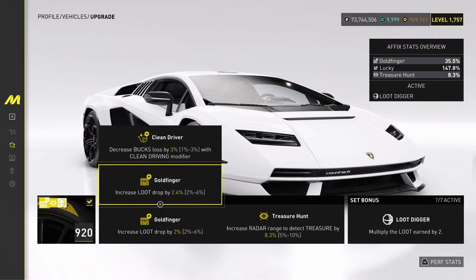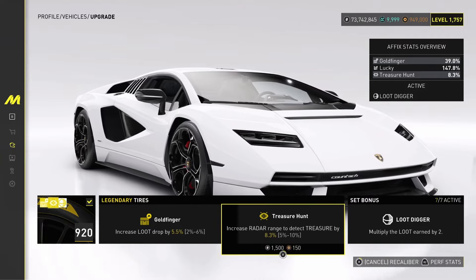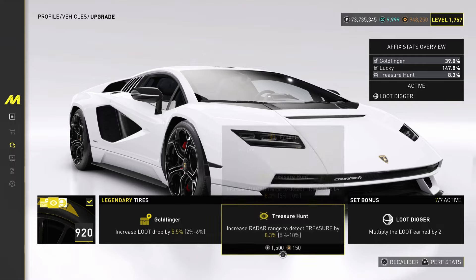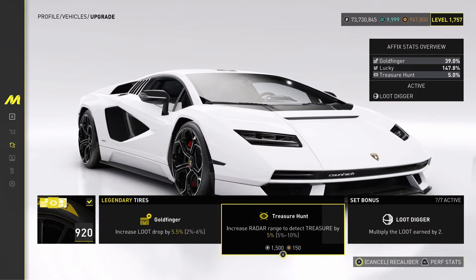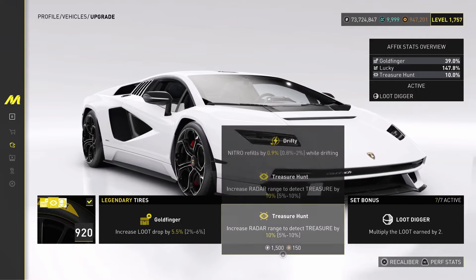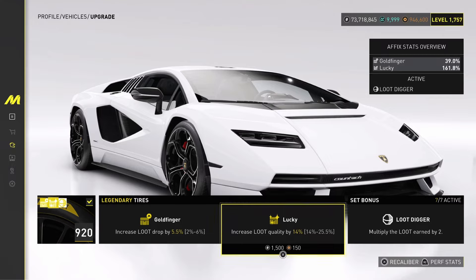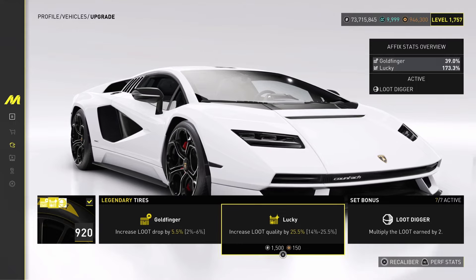The Lucky affix will give you mostly gold parts. As you can see here, I'm upgrading the Goldfinger — you can just recalibrate the affixes on your part and put them to whichever you like. This is RNG, so you'll get a random percentage of the specific affix. For example, with Goldfinger I got two percent at first, but you can keep re-rolling the same affix and it will give you the same affix with a different percentage, or a different affix entirely. The bottom option will always be the same affix with a different percentage, and the top one will be a different affix.